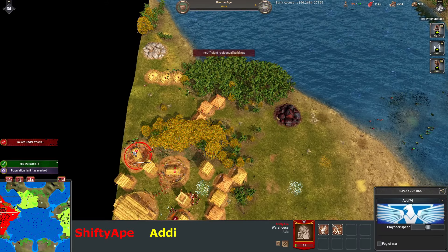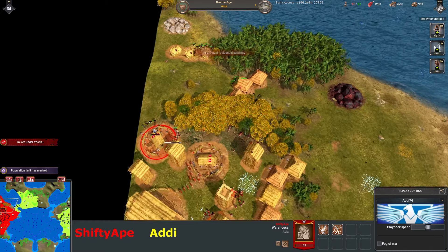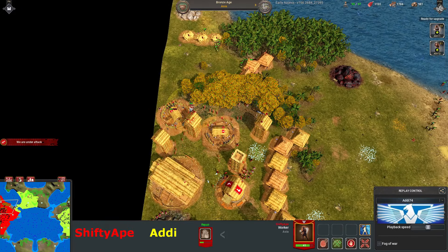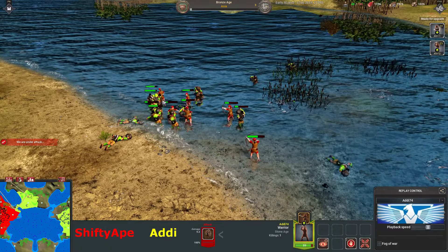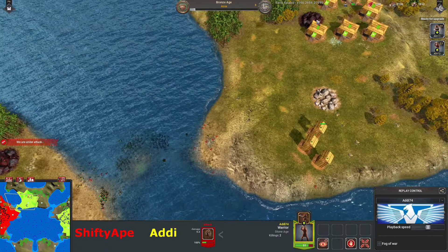He's clearly doing well here. He's repairing this warehouse but he should have started repairing it sooner. If he had a few archers of his own, he could shoot back and kill these workers that are repairing. Anyway, I'll stop there — no more advice from me. The warriors are taking these archers. I think warriors might actually be 45 food — they've got a lot of investment with the tech, but Addy's getting good use out of them.